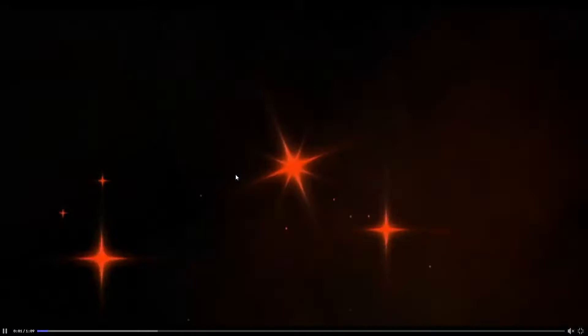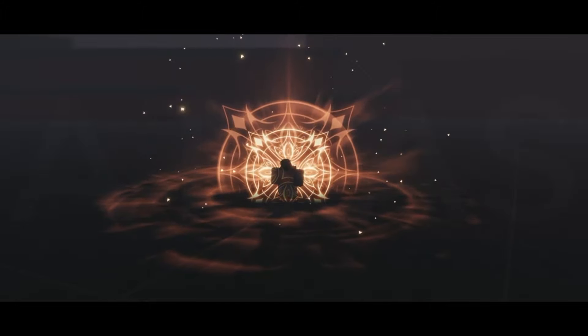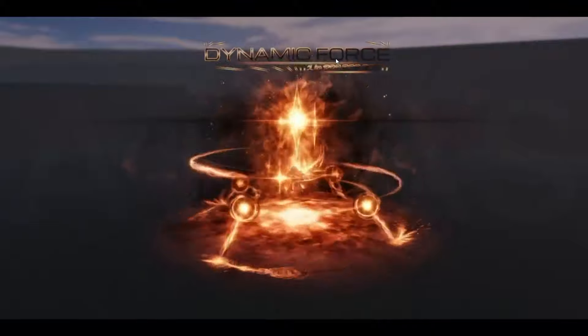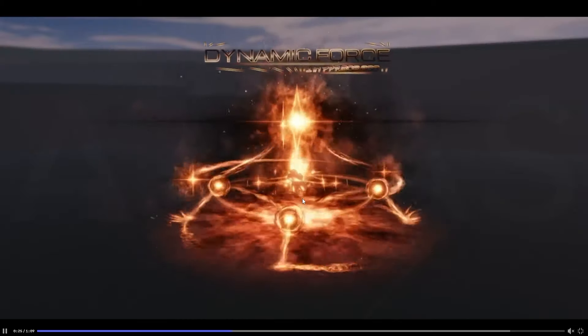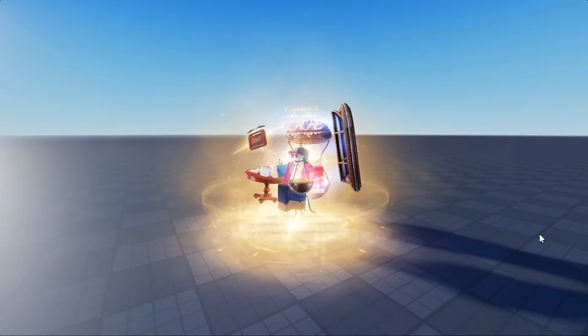Dynamic Force v4 — the fourth version of this aura. It's got the Symphony cutscene tinted orange and a pop-up that looks like Gargantua. Oh my god, it has an equip animation! There are basically no auras in the game with an equip animation. Dynamic Force is one in question-mark-question-mark — something in the millions, with '808' listed next to it. They should have more auras like this with equip animations.